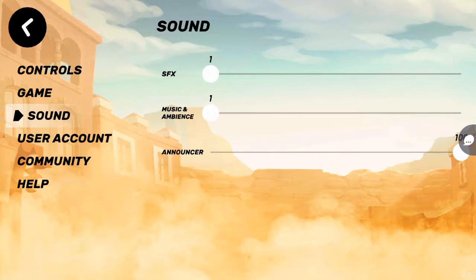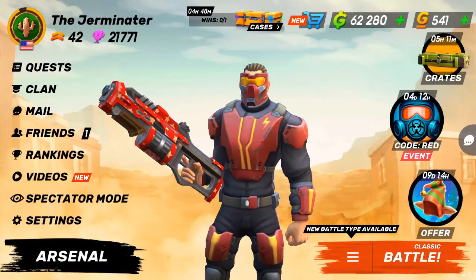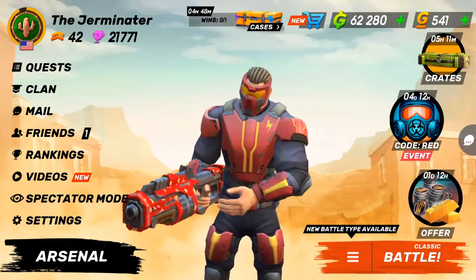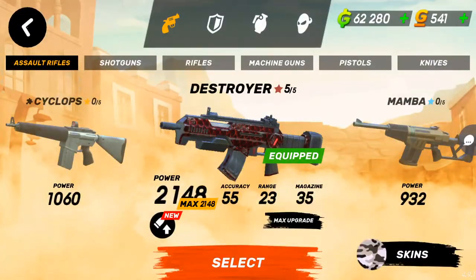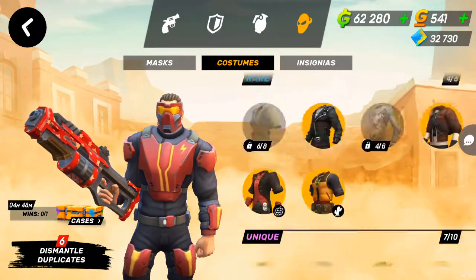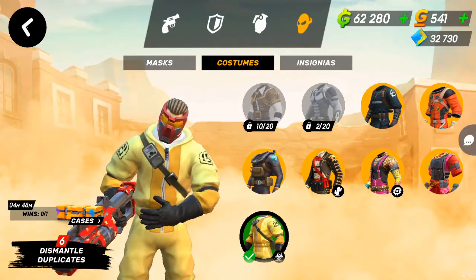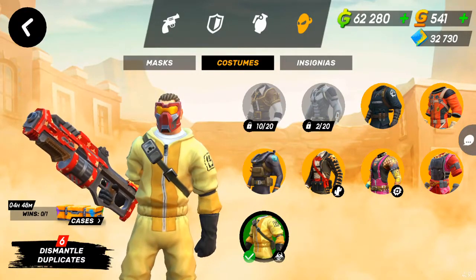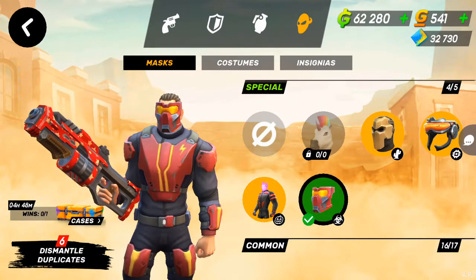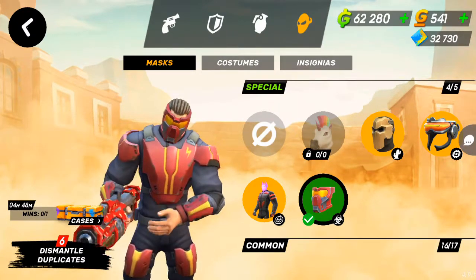Just wanted to show y'all real quick. So I'm going to change my costume — I just won this pretty nifty new one from the code red. I select it, then I go to masks, but when I do it switches back to code red.